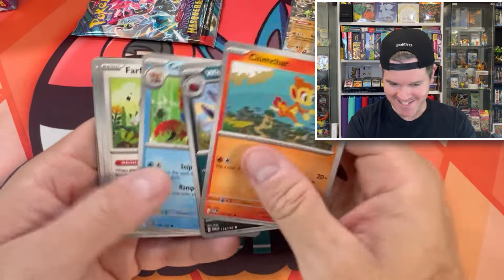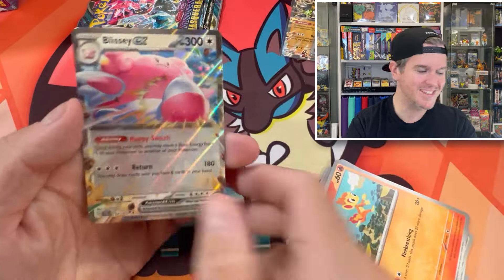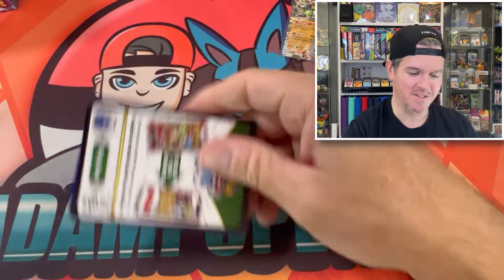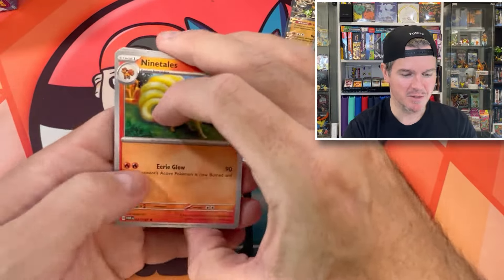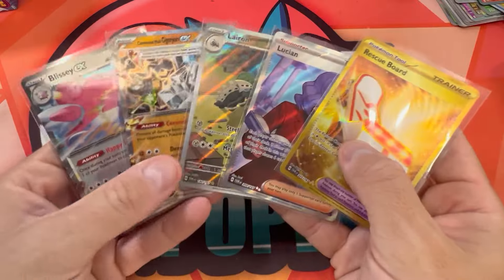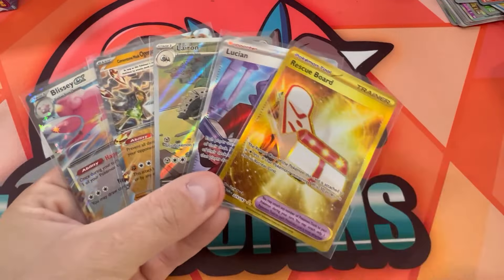Let's keep going guys. Lucky Helmet. Helio is monkey door. We've got a Blissey EX — the hits keep coming. Last pack of my elite trainer box. Boom — can we get one last hit from the ETB? We cannot, but that's okay. Decent ETB: two EX, an illustration rare, a full art, and a gold.